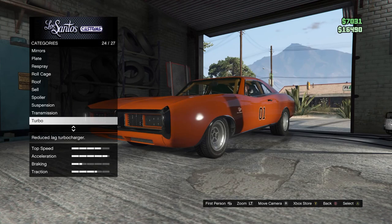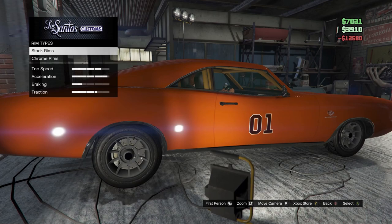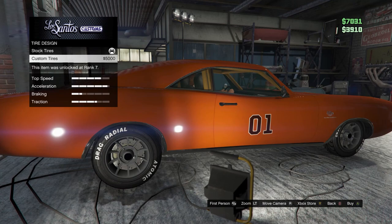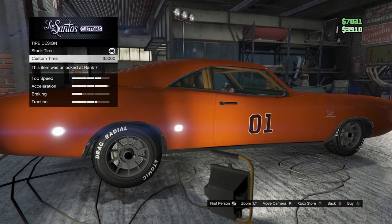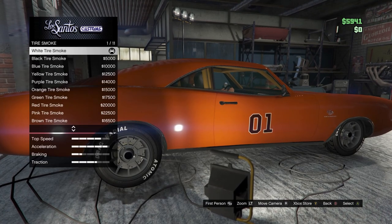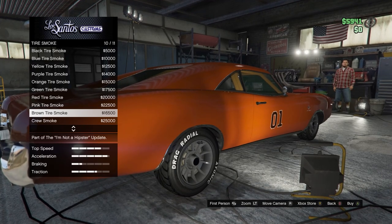Turbo — you want to add that on there too, but I can't afford it. For the wheels, for the General Lee, you click on muscle, then click on stock rims, go up one, and it takes you straight to the mercenary wheels. Put those on there and keep the color exactly as it is because that was the color of the wheels on the General Lee. Tire design — in the movie they had custom tires with white lettering, and John Schneider even has the white lettering on his General Lee. Tire enhancements — bulletproof tires, always put bulletproof tires on your car. Tire smoke — if you're going to use this in skits, put some brown tire smoke on there so it creates an enhanced dirt look when you drift or burn the tires.